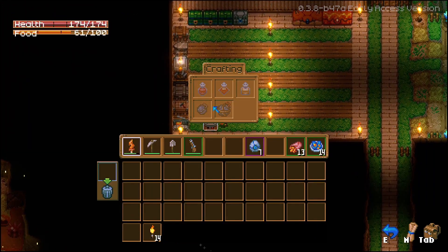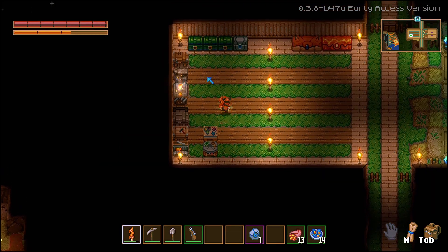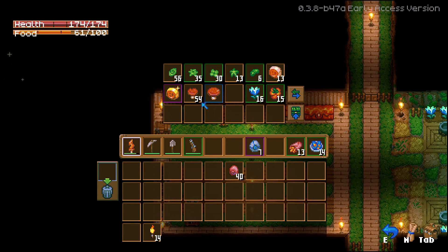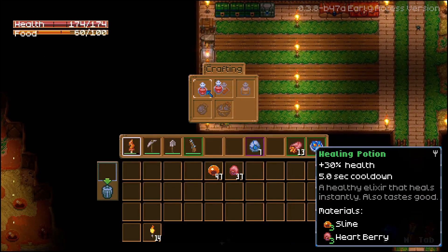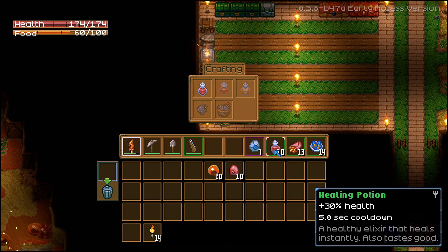One thing I want to do is try and get some potions — we need slime and heartberry. I don't think we have a lot, but actually we have a good amount. Let's make 10 or more potions. We'll use these when we're super low and need them.